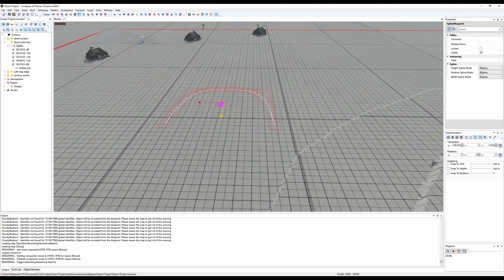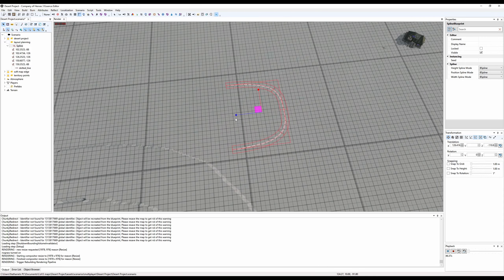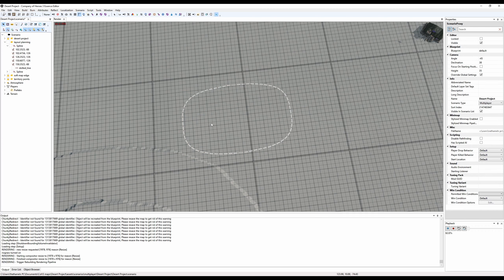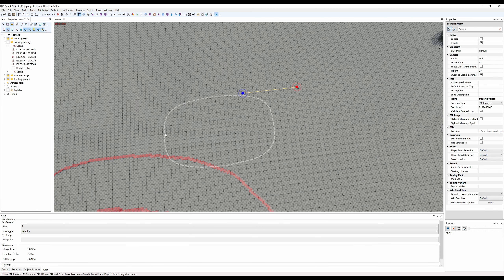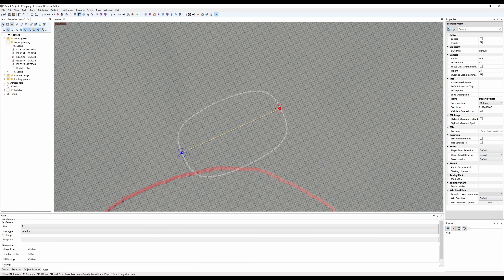I duplicate the spline by holding C, dragging on the line, pressing E to activate rotation, rotating it 180 degrees, and bringing it out to align it. I also use the ruler tool to figure out the spacing and size I want. Keep in mind that the standard vision and firing range of a unit is about 35 meters, so I just wanted to make sure I wasn't making it too small or too large. Then I angle the oval properly and copy it to put two more on either VP.